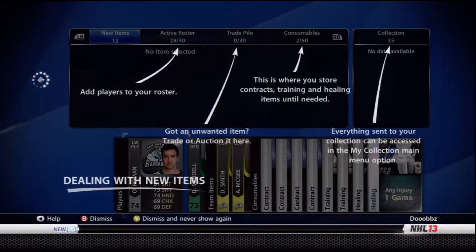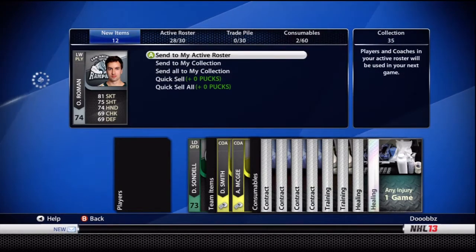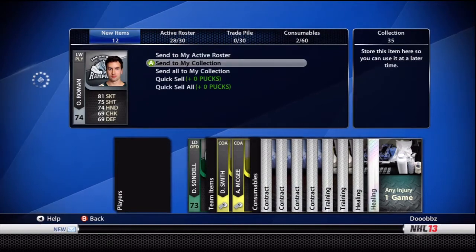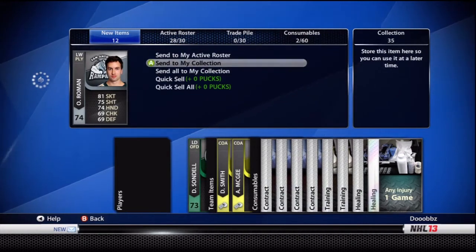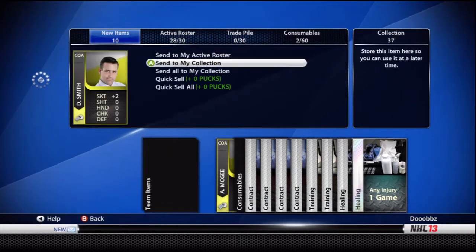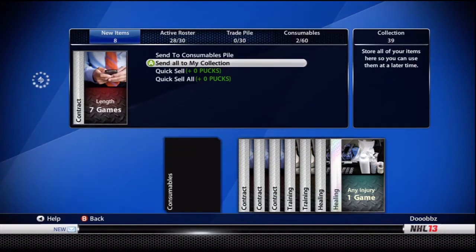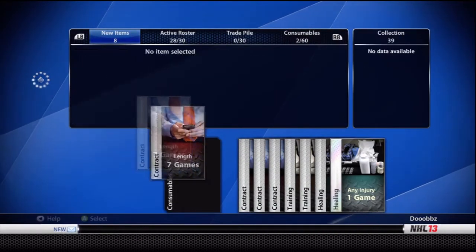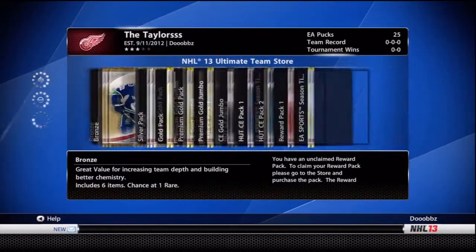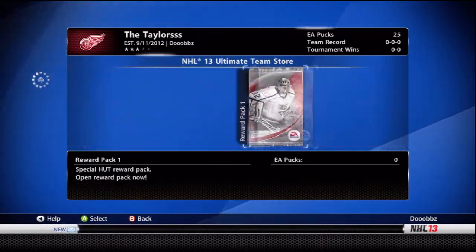I already know all this, but let me get rid of that. How can I send all of them? Send to my collection — that's it. Send to my collection. I don't know the quick way to do it. I was supposed to send the consumables. Whatever, I'm new to Ultimate Team as you guys can tell. These are just all the reward packs I'm opening — all the free ones.